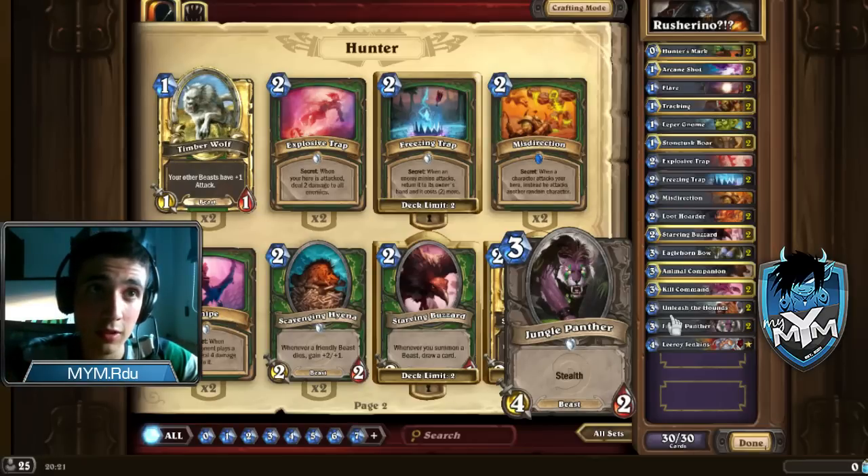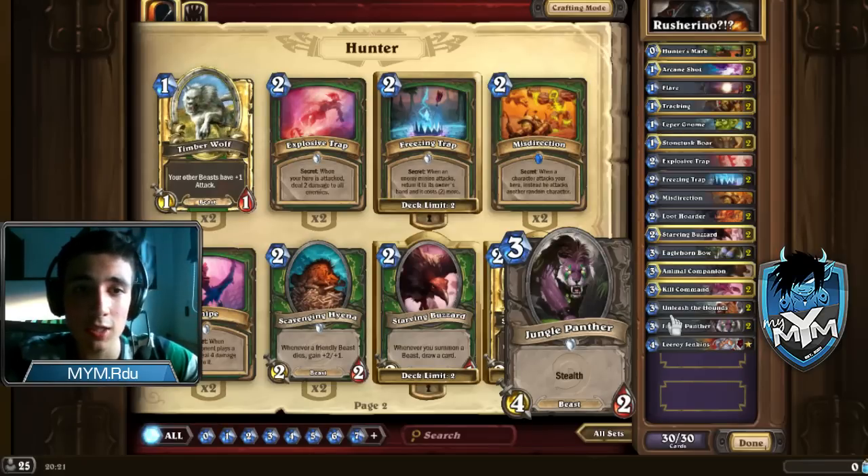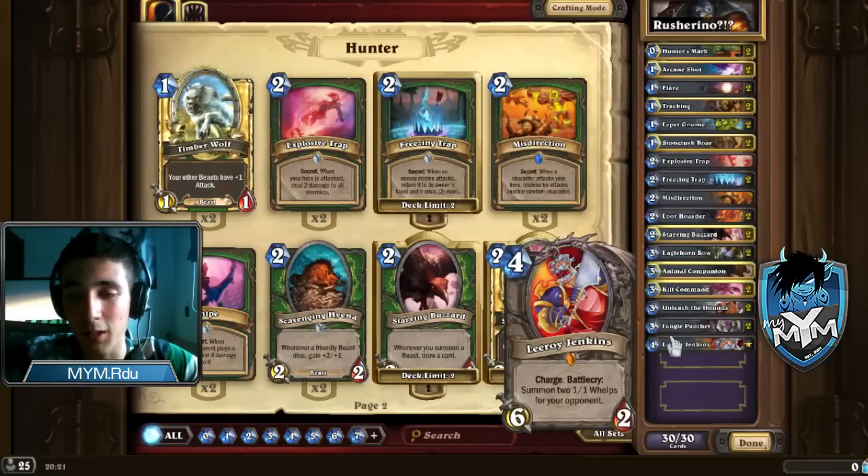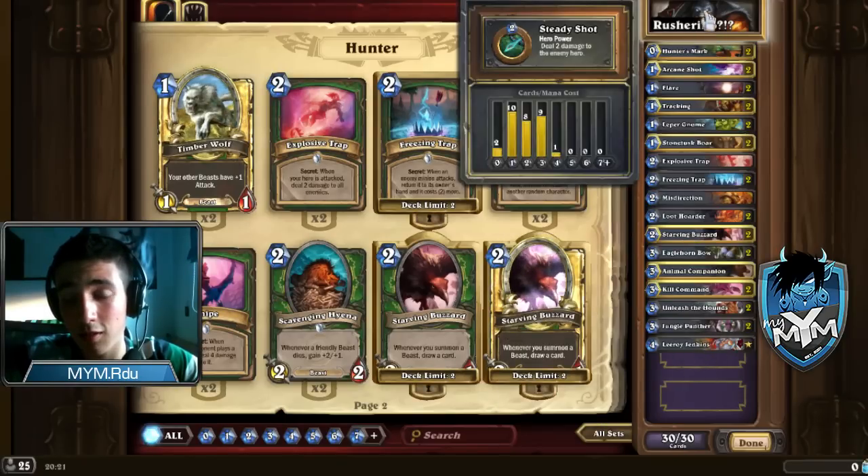If your opponent has a Taunt, for example if you play Huffer into a Taunt it will die. But if you play Jungle Panther and your opponent plays a Taunt, you can just let Jungle Panther sit there until you clear the Taunt and still have 3 damage to your opponent — you can let Jungle Panther sit for 4 or 5 turns on the field. Leeroy Jenkins is the best card of the deck — 6 damage instantly, combos with Unleash. I usually like Leeroy just with Unleash or even alone for the needed damage.